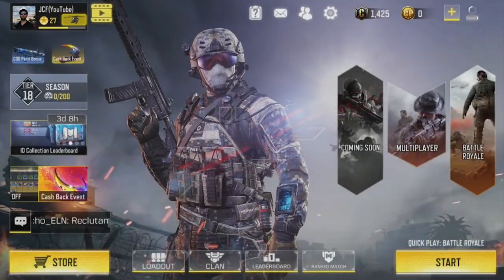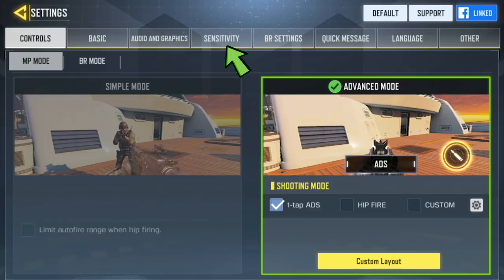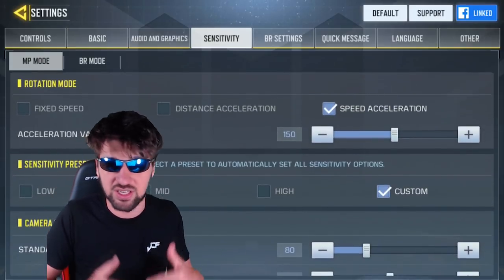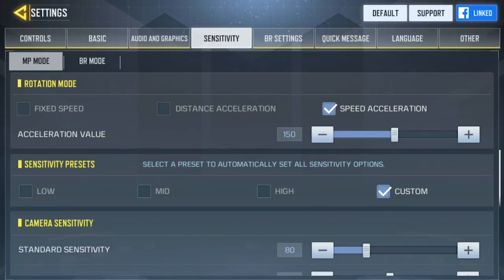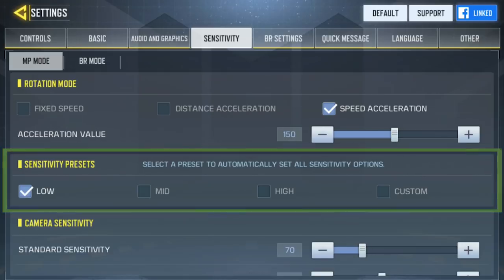Before I get into the different game types, I recommend going to your settings and then clicking on the sensitivity tab. As you scroll down, you will see tons of different settings. I would not recommend touching any of these unless you are customizing them to your playstyle. Rather, I recommend choosing a sensitivity preset. If you are a casual gamer and don't plan to play this game for more than a couple months, I recommend choosing the low sensitivity preset.